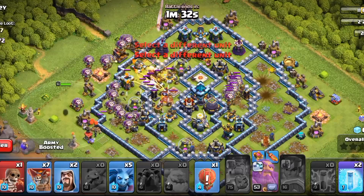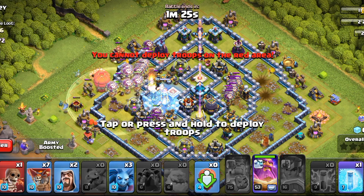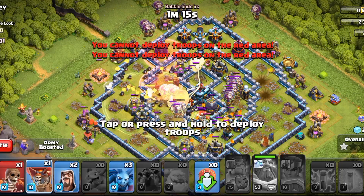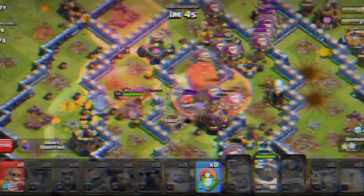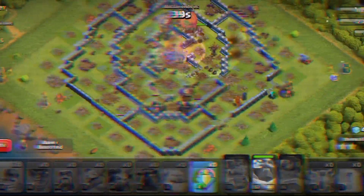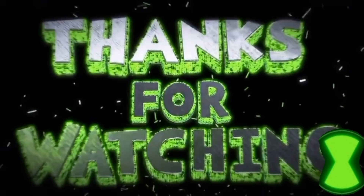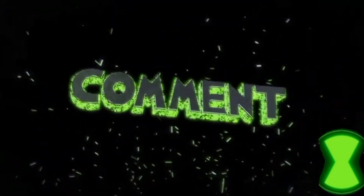As you can see I saved some balloons and I will deploy them when these defences are distracted. Using haste and freeze to support my attack — this is looking like an easy three star, as I even have my warden ability for the town hall bomb, so I will speed it up now.